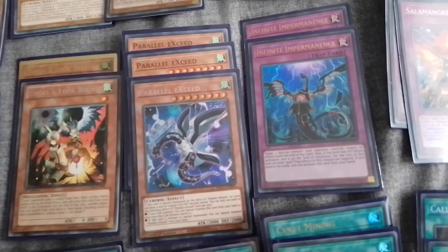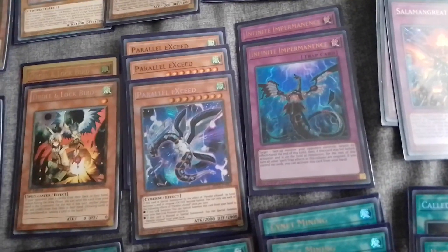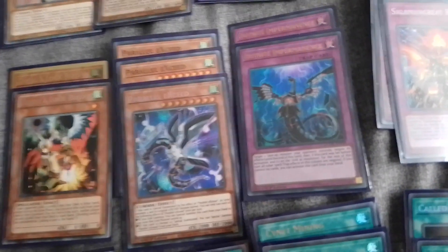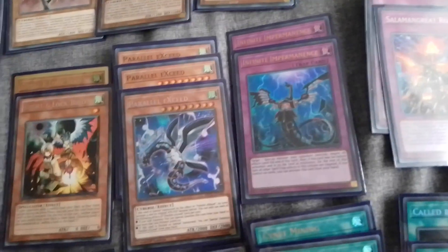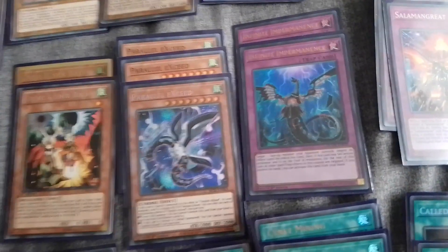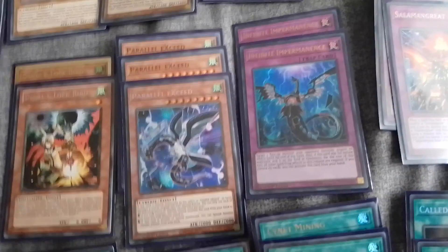Three Parallel Exceed — really good card. I took it out but I've had to put it back in because it's too good. If I have Parallel Exceed in my hand and I link summon, he comes out onto the field bringing another one with him, and that's just a game winner really with Update Jammer and then Transcode Talker attacking twice.